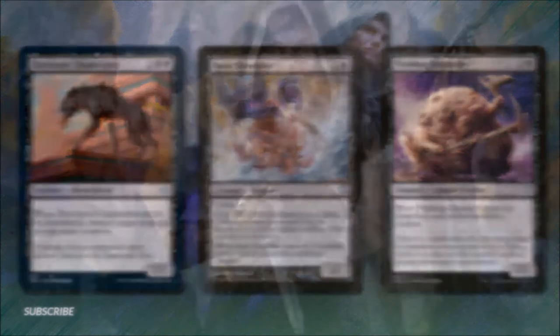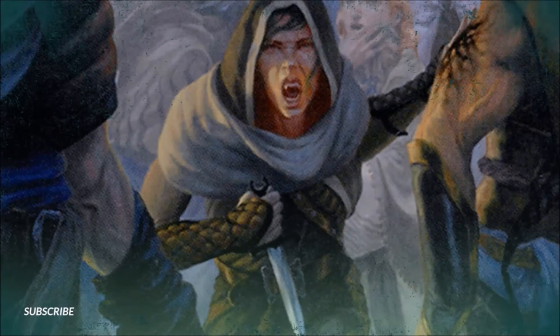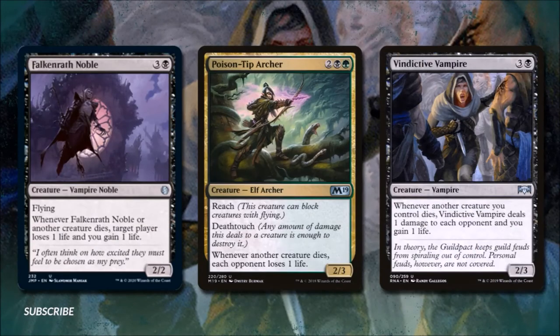Garruk isn't the only twisted master in this deck — let's look at the rest in Twisted Nobles. We're running Falkenrath Noble for three and a black: it's a 2/2 flying vampire, and whenever Falkenrath Noble or another creature dies, target player loses one life and you gain one life. Poison-Tip Archer for two, a black, and a green is a 2/3 with reach and deathtouch — whenever another creature dies, each opponent loses one life. Vindictive Vampire for three and a black is a 2/3: whenever another creature you control dies, Vindictive Vampire deals one damage to each opponent and you gain one life.